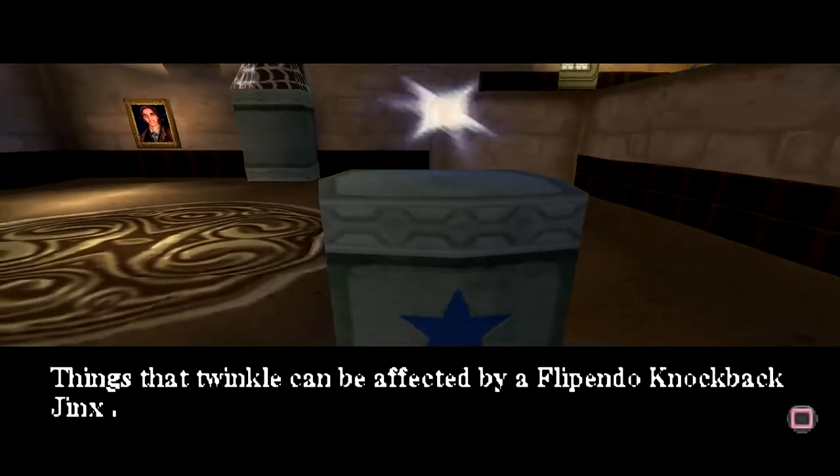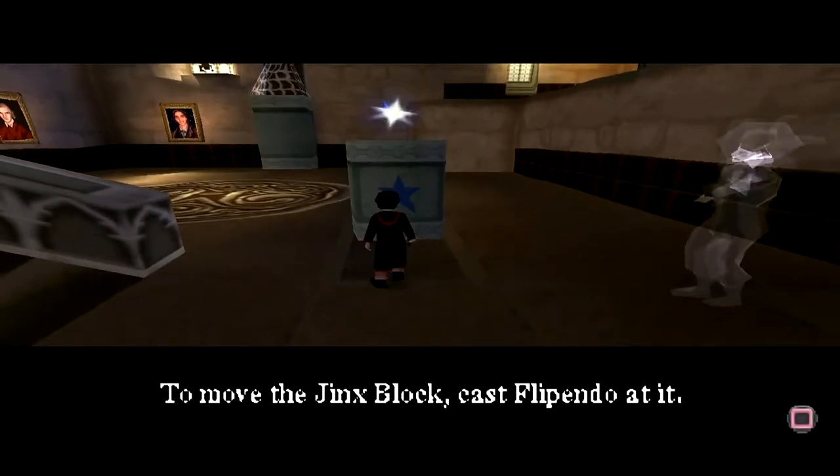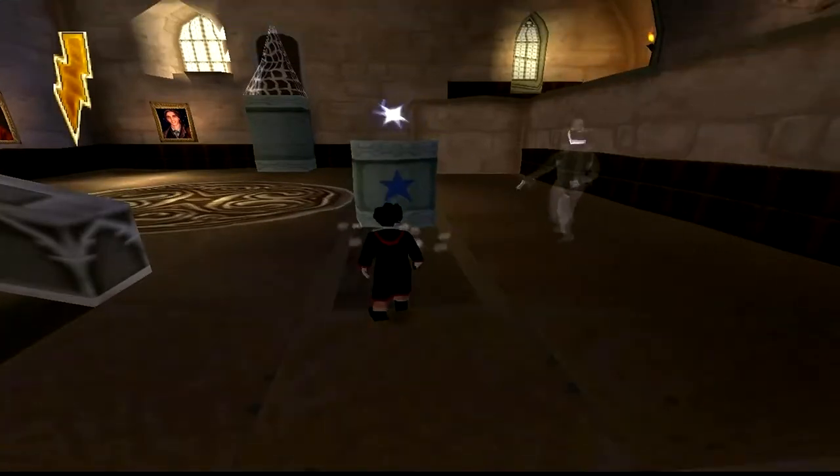Did you notice that those poisonous scales twinkle? Things that twinkle can be affected by a Flipendo Knockback Jinx — so, the vampire from Twilight. This is a jinx block. Your Flipendo Knockback Jinx will move it aside. All right, so move the jinx block, cast a Flipendo at it. Will do — if you let me do it, God! Okay, there we go.